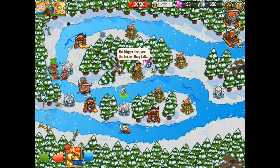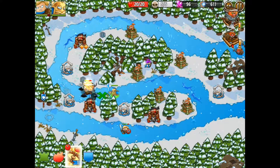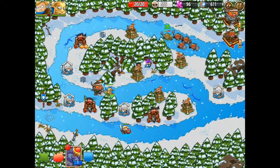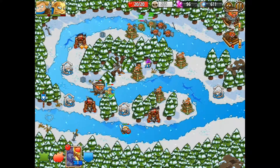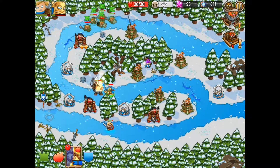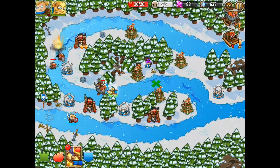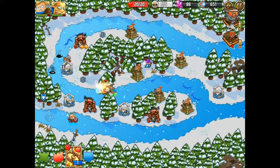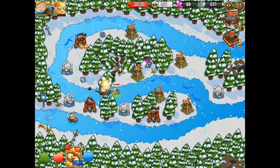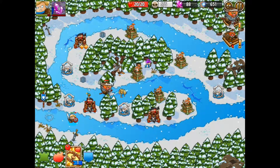The bigger they are the harder they fall — but I don't think I'm going to do it. I'm scared, I don't know whether he's going to make it or not. I'm going to stay back because he's like — the centurion's holding him up, which is a good ploy. He's getting hit by lightning, he's getting hit by the fire bombs, and he's getting hit by my centurion — so he's going down in health already.